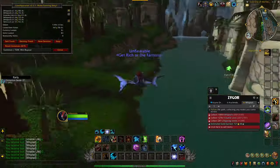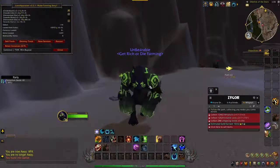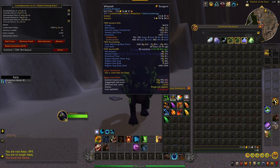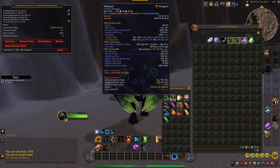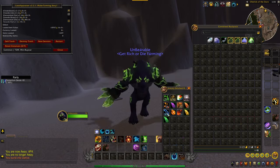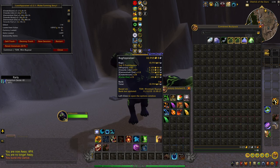All right, that was one hour of running that farm. Let's take a look at the loot we got. We were able to get 741 Whiptail — not too bad — and I did get 257 Volatile Life, which are selling pretty good, plus a bunch of different stuff. If we look at the total price, it looks like it's almost 11,000 gold an hour, which is pretty decent for a material farm. Definitely recommend trying this one out.